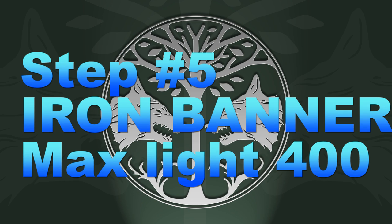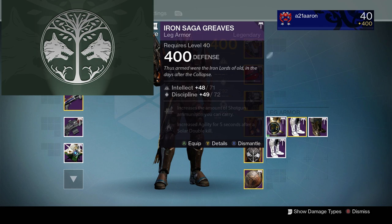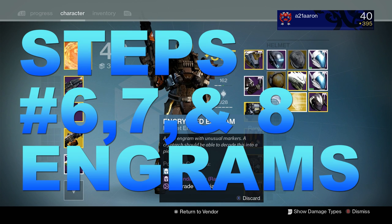One of the next best things is the Iron Banner. Iron Banner can get you all the way up to level 400 depending on the items dropping at that time. In this case I was able to get these Iron Saga Greaves and they went all the way up to level 400 — this is actually the way that I got my character to 400.